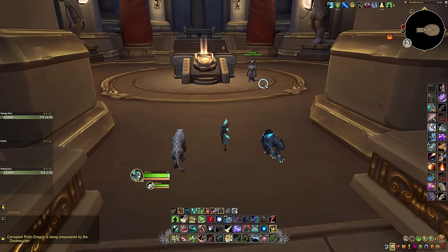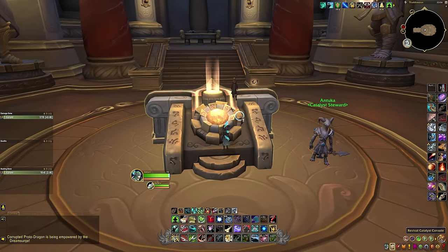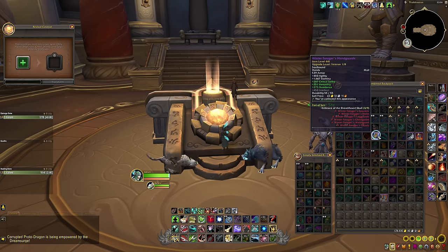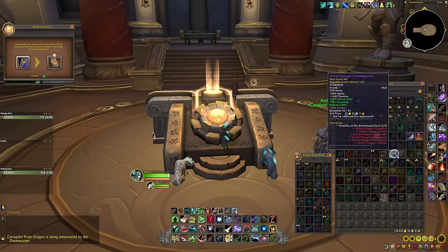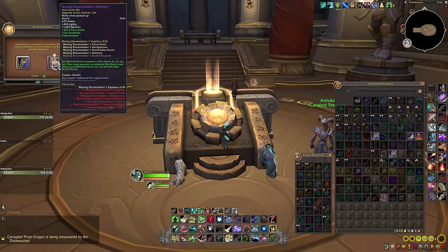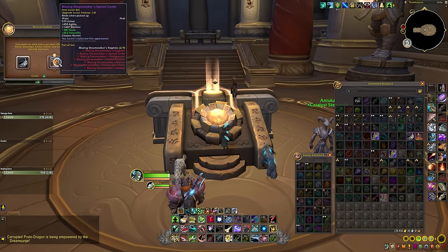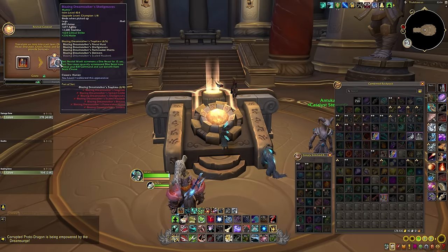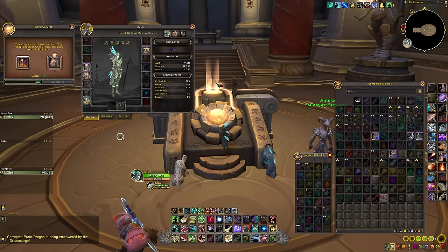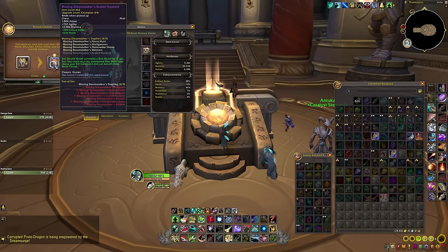The most reliable source of tier set gear has to be the Revival Catalyst. Everyone has access to it, so it's not locked behind any specific type of endgame content. The system itself is quite passive, meaning it's not restricted by playtime, and this time around a lot of different types of gear can be used in the Catalyst. We get to choose exactly which piece of gear we use in the Catalyst, and therefore which gear slot we fill with that tier set piece. The only two things we need to use the Catalyst are a piece of seasonal gear and a charge.